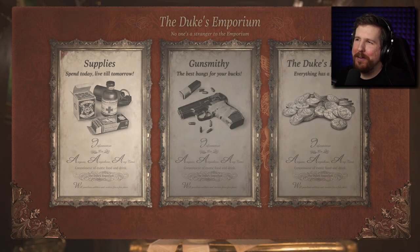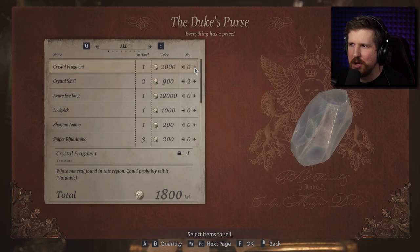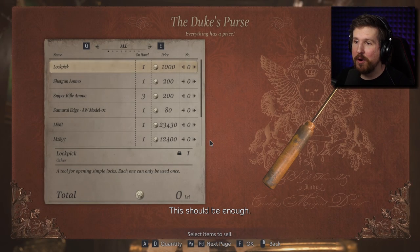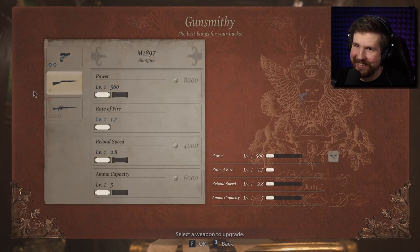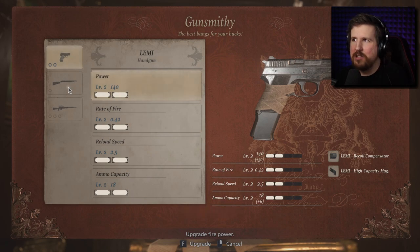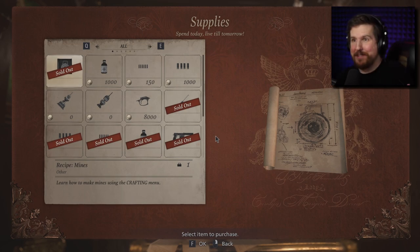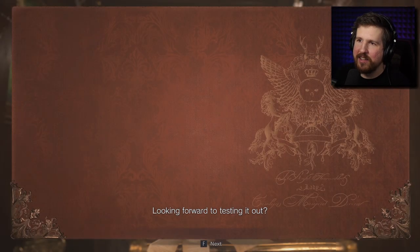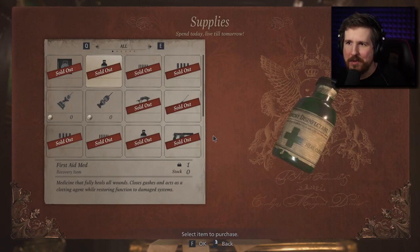Hey, you wanna buy something? The crystal fragments are worth more than the crystal skulls, which look like they have dozens of fragments — riddle me that. Also 12,000. I'm part of the 1% in Resident Evil Village right now. I feel like I need to buy some upgrades — what else am I gonna do? Do I wanna buy the recipe for the mines? Okay, why not. I'll buy all the ammo you got — I'm cleaning you out right now. Got an upgrade shotgun.